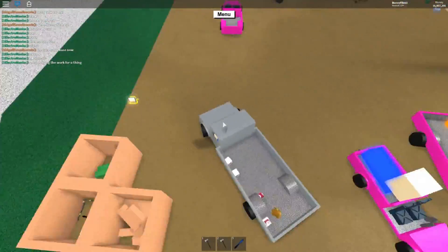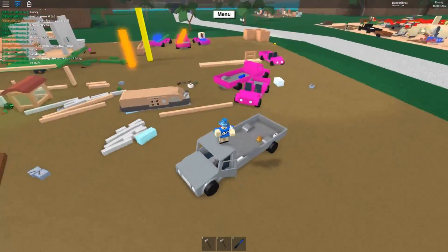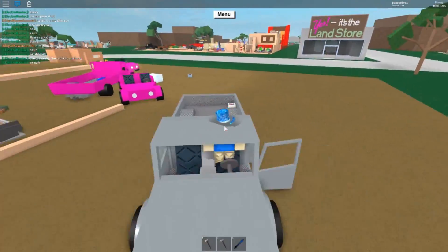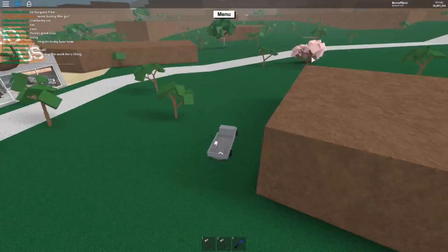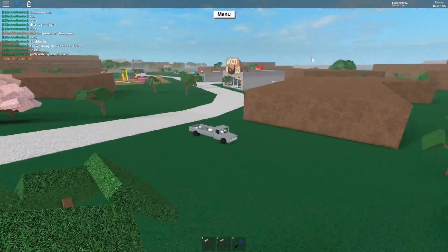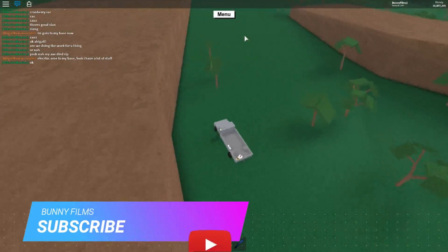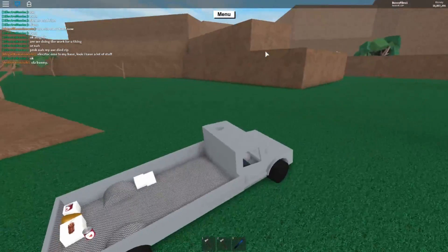Either way I don't have any dynamite - wait, scratch that, here we go. We have a stick of dynamite right here. What we will do is take this over to the snow biome and investigate those mysterious blueprints. The glitched blueprints up there - that's like the only new thing besides Thanksgiving cranberry sauce and the turkeys.